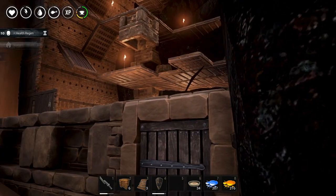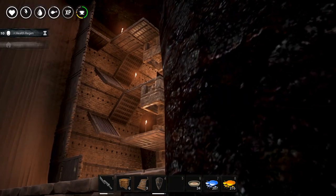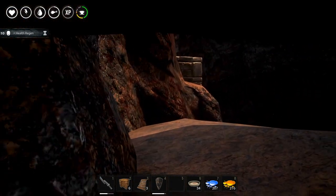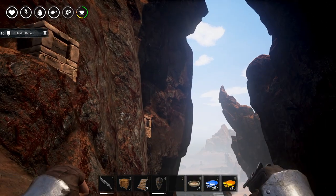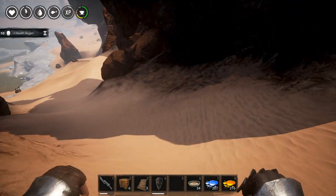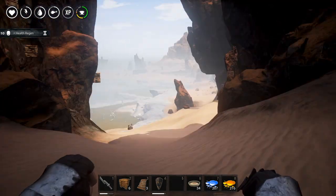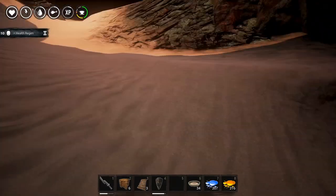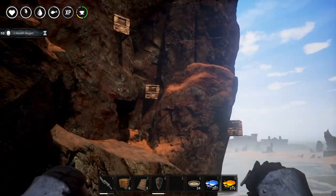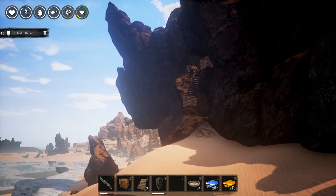I was too busy closing off the whole thing and by the time I went back to place foundations up there, Crowjack was already in there. He placed foundations and that way we are unable to close off this whole thing. His base is somewhere up here — you crouch beneath the rock and you get in. There is no way for us to get in; these are all pretty much walled up. He built inside the rock, it's pretty nicely done. If you watch his stream, go ahead and have a look.